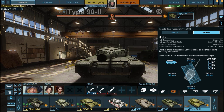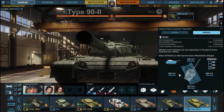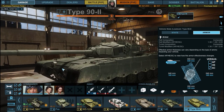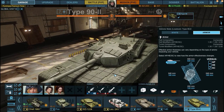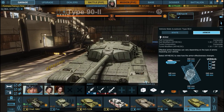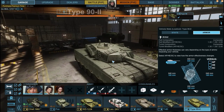Against shaped charge, unfortunately and ironically the ERA bricks do not cover the biggest weak point — the lower plate. They only cover the upper plate, the nose, and the cheeks of the turret. If you can go hull-down in this thing you're very hard to penetrate even with tier 7, 8, and 9 HEAT rounds — you can pull off absorbs and bounces because of the ERA bricks.